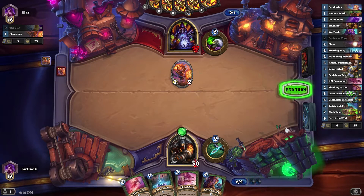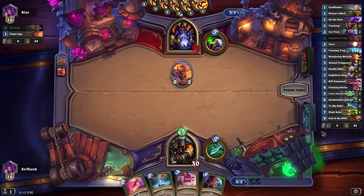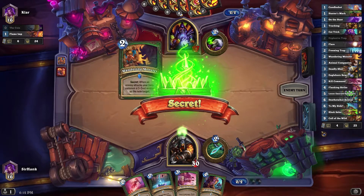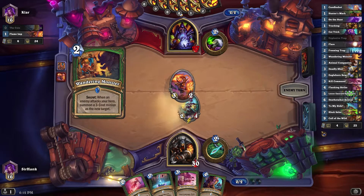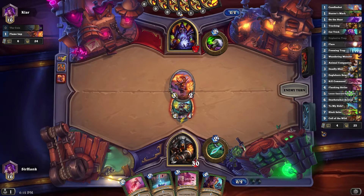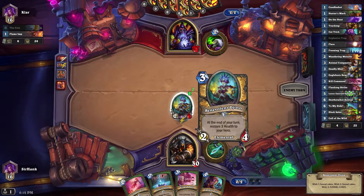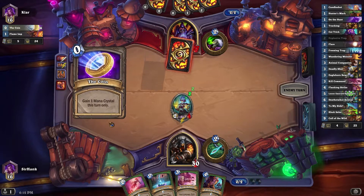We'll start with a Wandering Monster. It's almost impossible that our Wandering Monster survives the first attack here, but you never know. Oh my god, it did! Hilarious. He's probably gonna Mortal Coil it, but what did I get even? Benevolent Genie — oh, that's a good card.